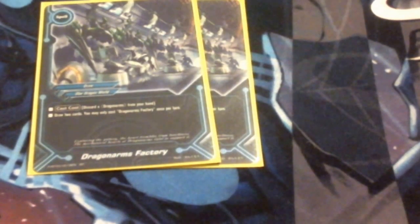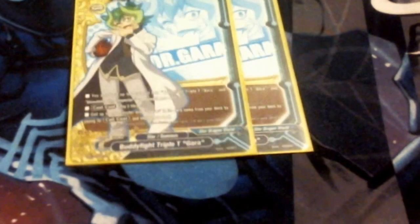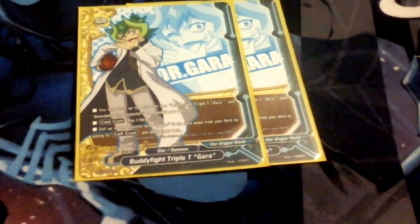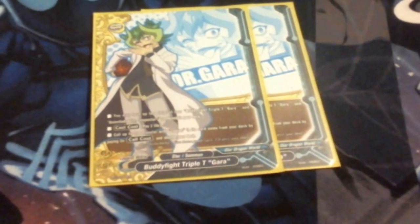We're running two Dragon Arms Factories, so I can chuck a Dragon Arms and then Jerkline it back for a draw two. And then to end the deck, we are running two of the Buddy Fight Triple T Valentine's Day card — although I would actually call this Easter considering Garth's holding a chocolate egg. We're running two of these because this can go get us any Zodiac, so I'm really running 12 Zodiacs in the deck.